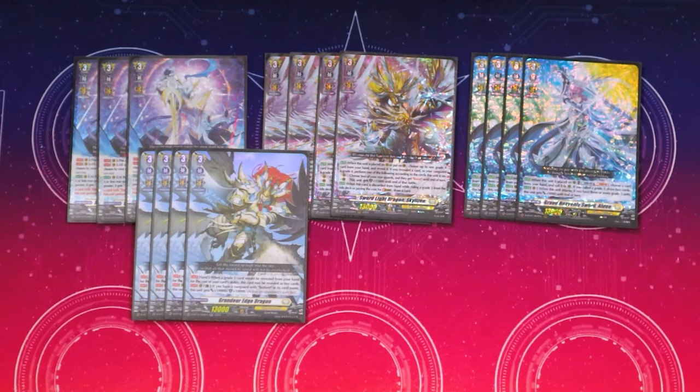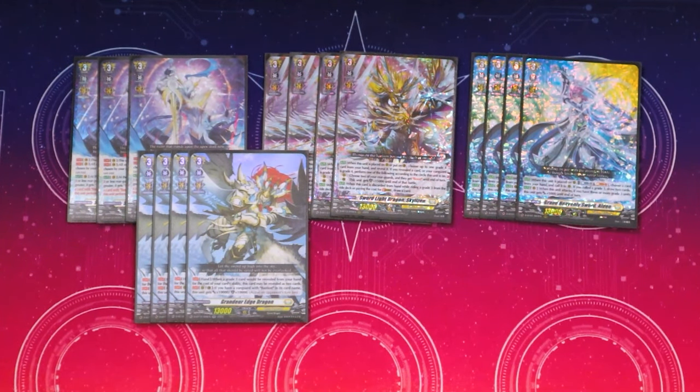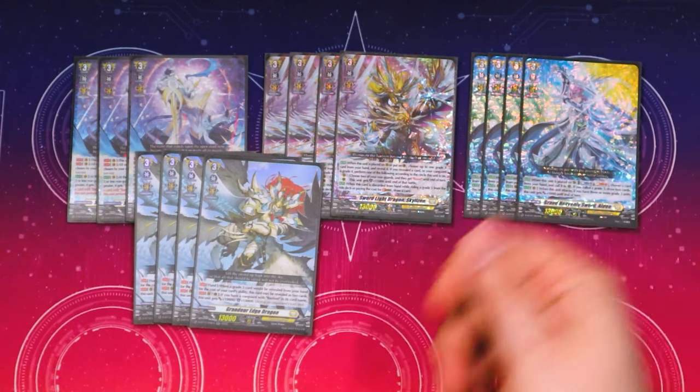Four copies of Grander Edge. It gets 10k shield and 10k power if you have a Vanguard with Bastion in its name. And when it's in your hand and you reveal it for skills, it counts as two grade threes — so when you're doing it for Rooks and Fort, you can just reveal this and it counts as two.